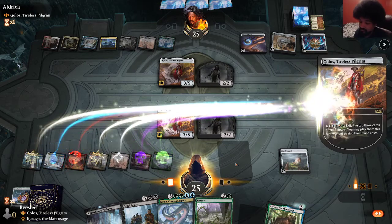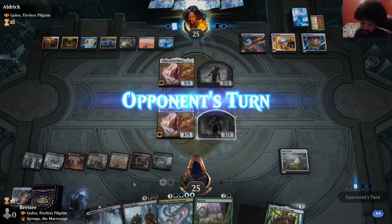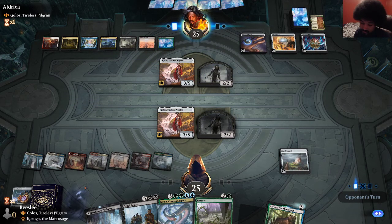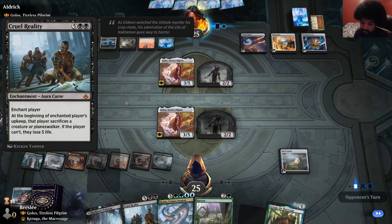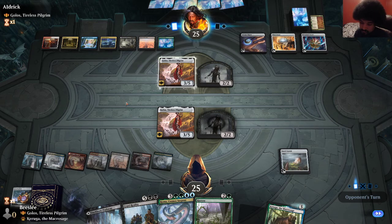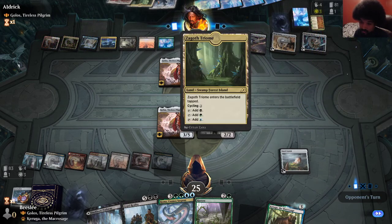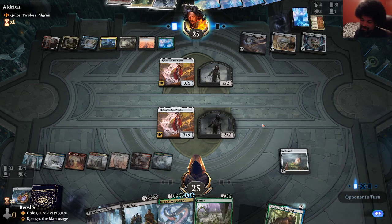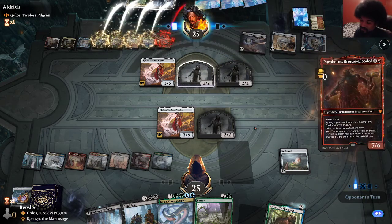I don't like it at all. Oh jeez, alright — well, like I said, that's to be expected. We have 40 lands. Couldn't cast this, and this is literally doing nothing. We both whiffed. They get to play a land off of Golos, we don't. That is so funny. Perforos — other creatures have haste? Why are you letting me kill your Golos? I don't understand. This doesn't make a lot of sense to me — there's no reason to let me kill Golos there.